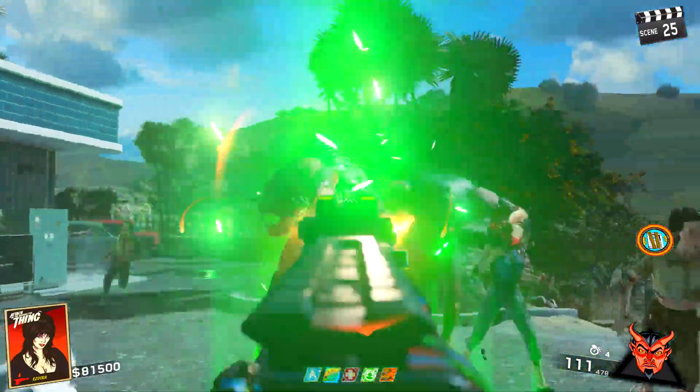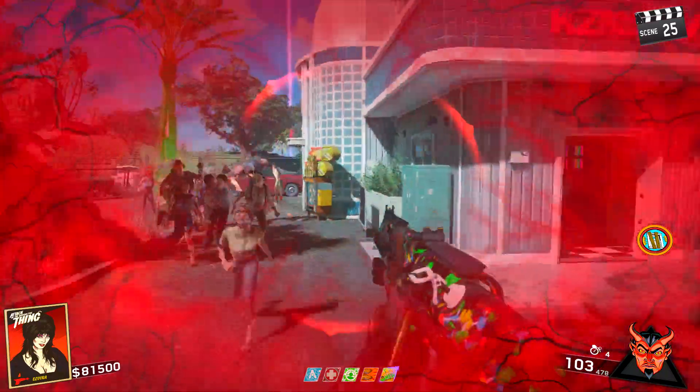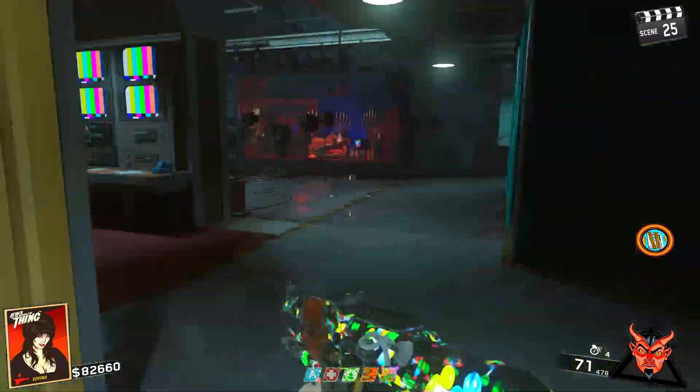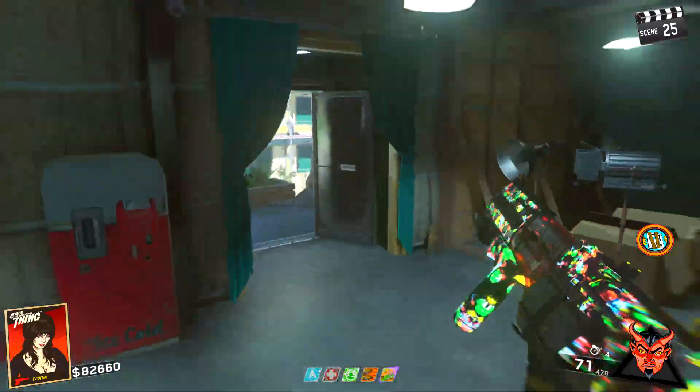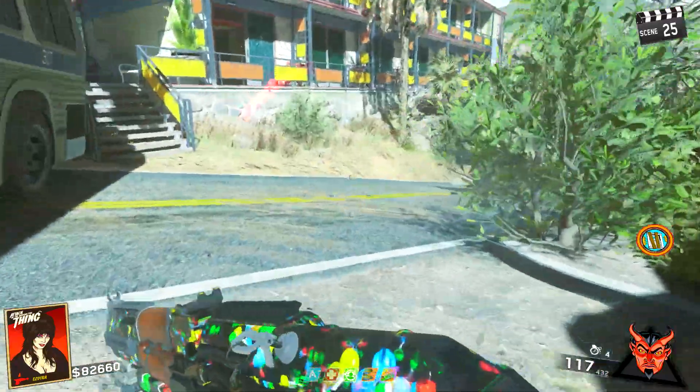On certain weapons you get Double Tap 1.0, and on other weapons you get Double Tap 2.0. 1.0 is more noticeable with the Volk, while 2.0 is more noticeable with the Mammoth, where your one-shot kills actually last a little bit longer and your fire rate is a little bit faster. With the Volk and Bang Bangs, you just get a faster fire rate and that's it.